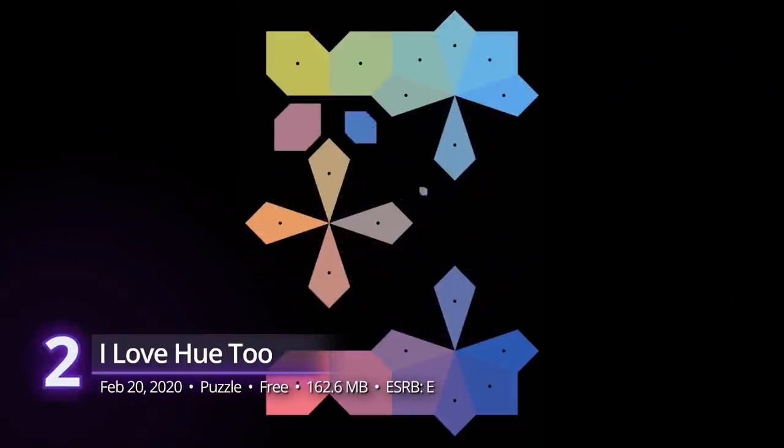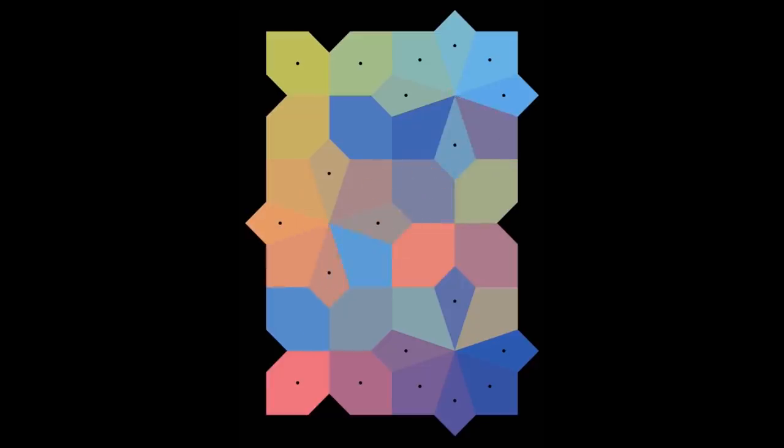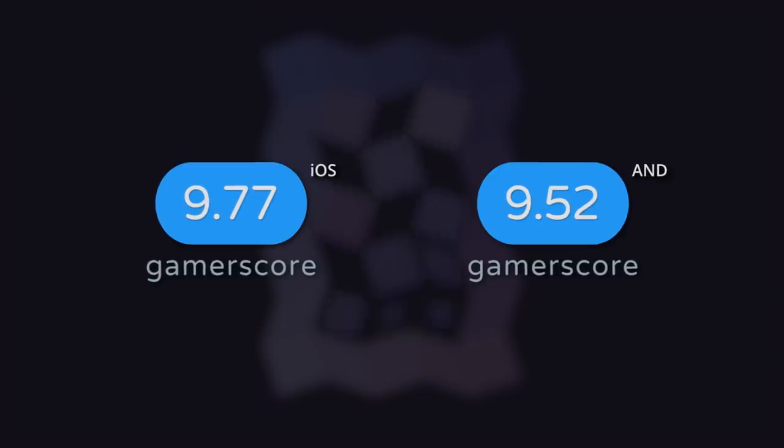Number 2: I Love You 2. Ambition is impressive, but sometimes all it takes is the polished execution of a simple idea, and that's exactly what I Love You offers. At its core, all it wants to be is a puzzler, but ultimately it's much more than that. As you get through harder and harder levels, you find your brain doesn't always see the same as your eyes, and in no time you'll be doubting a lot of your senses. It's never frustrating, though — you'll get used to the mixing of palettes, and soon it becomes a relaxing adventure, not unlike figuring out the patterns of a jigsaw puzzle. It has gamer scores of 9.77 on iOS and 9.52 on Android.